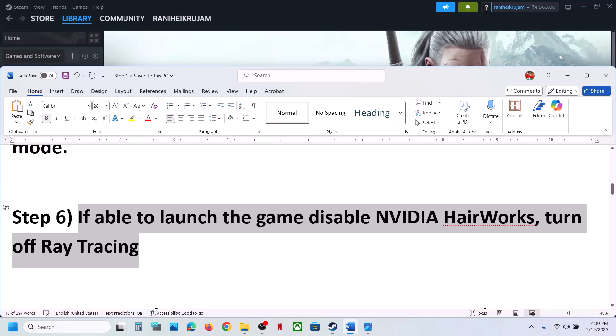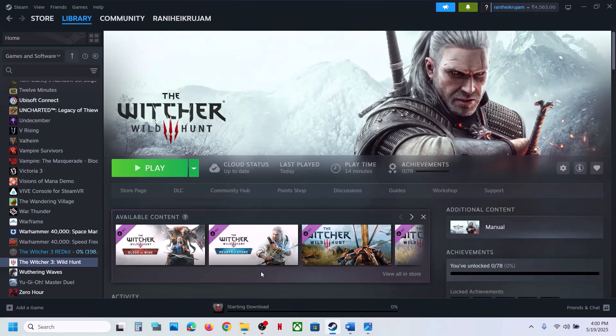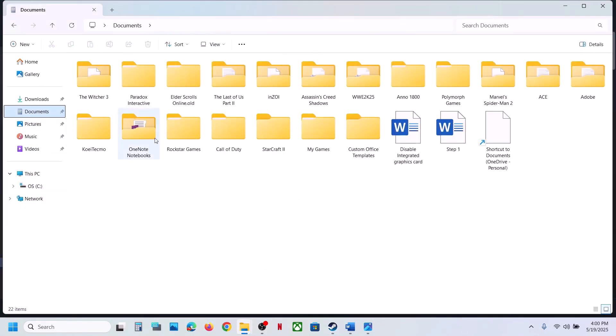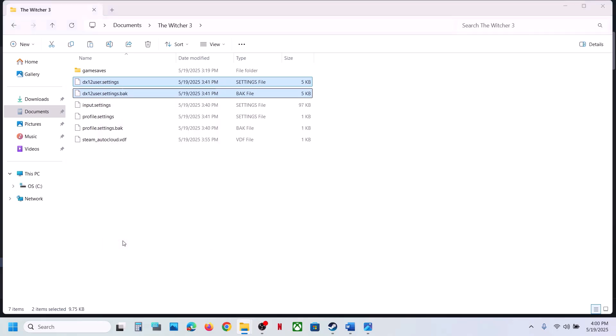The next step is to rename or delete the settings file in the Documents folder. Open File Explorer, go to the Documents folder, and open the Witcher 3 folder. You will see DirectX settings files. You can either rename them or delete them. First create a backup — copy the files and paste them to the desktop.